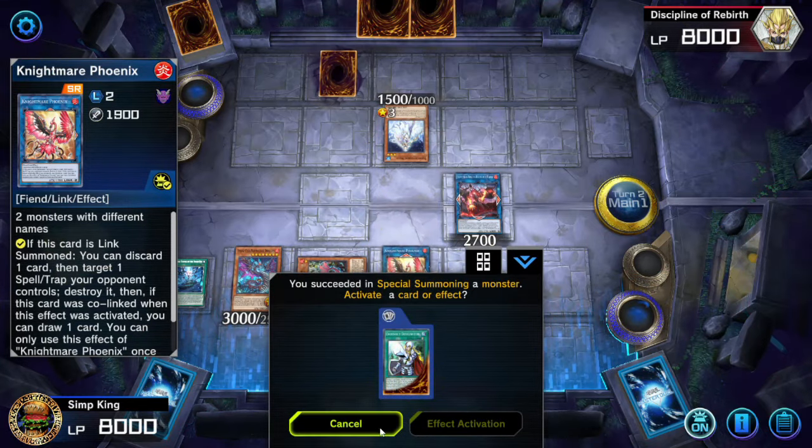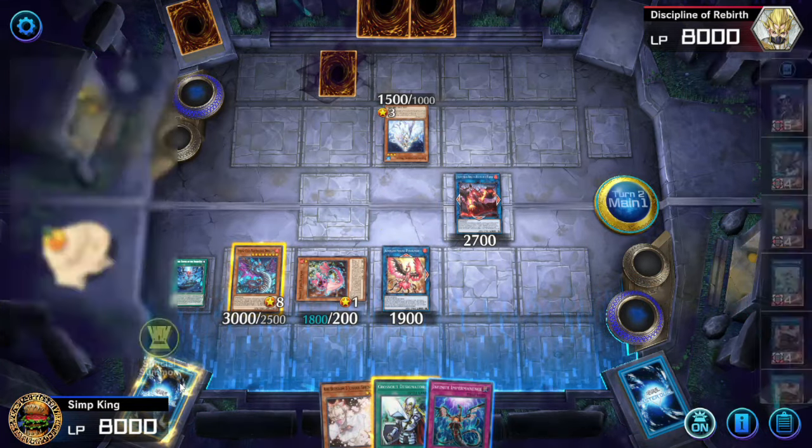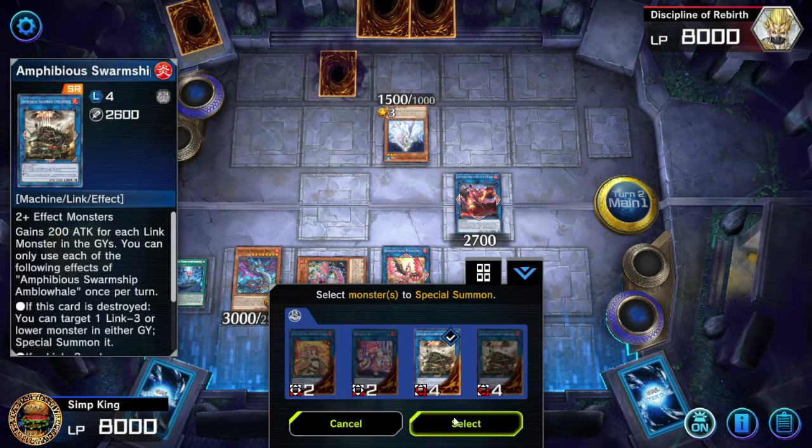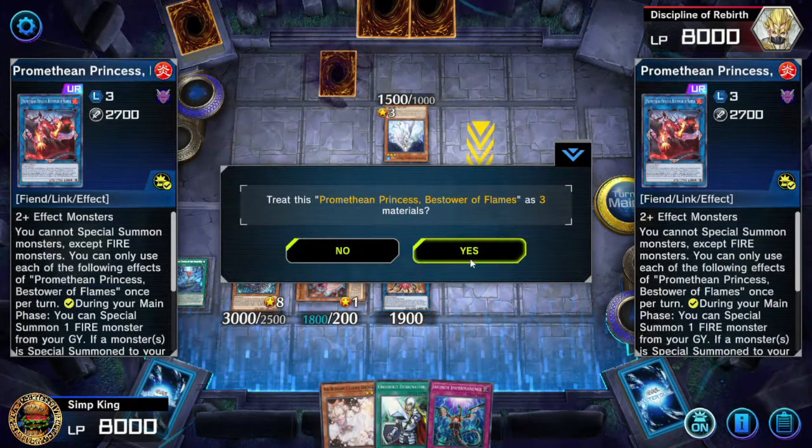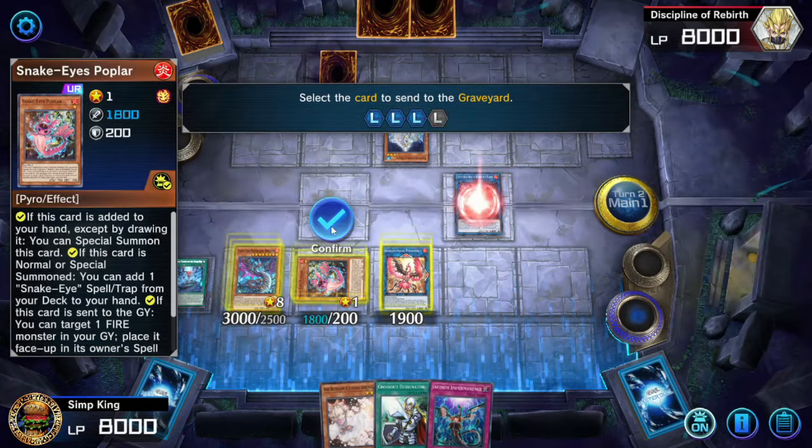We're going to activate the effect of Promethean Princess, and we can resummon one of our monsters from the graveyard — we're going to get back our Link 2 Fire Link. That's why you've got to summon a Fire Link 2; it doesn't have to be Nightmare Phoenix, it can be any Fire Link 2. Now we're going to make the Amphibious Swarm Ship, using Promethean Princess as three materials and our other Link 1.